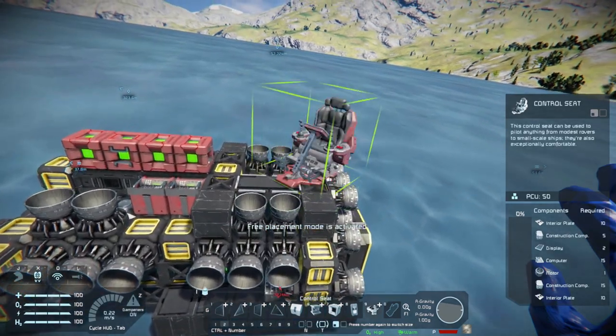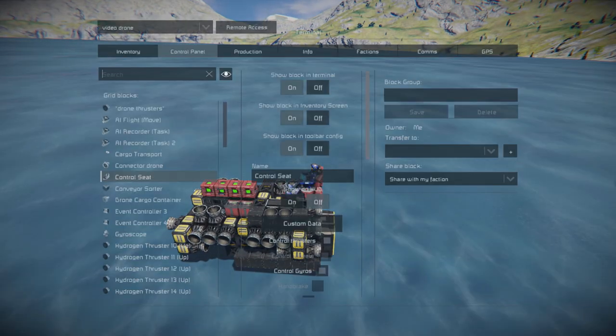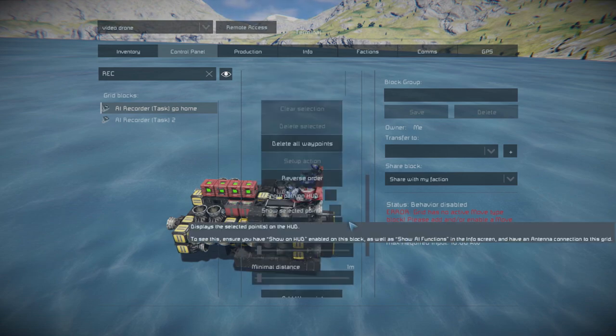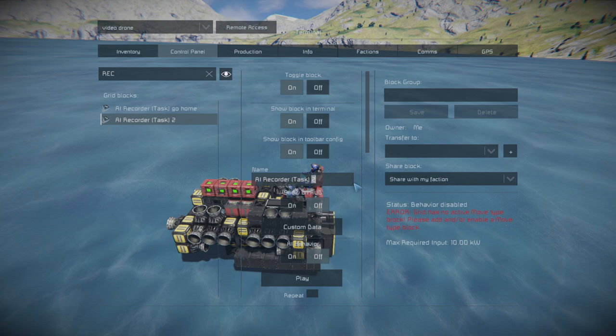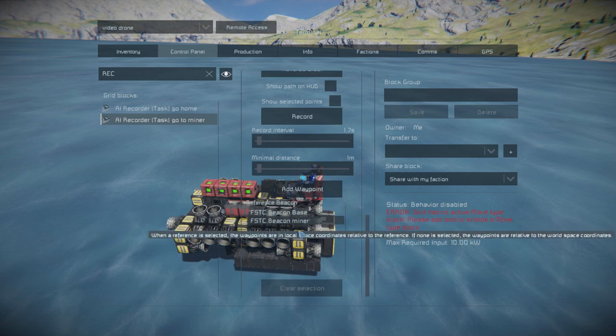We just need a seat. Now let's head to the K menu and find the AI recorder blocks. Rename the first AI recorder block to 'go home' and set the base beacon as reference. Now let's rename the second AI recorder block to 'go to miner' and set the miner beacon as reference.